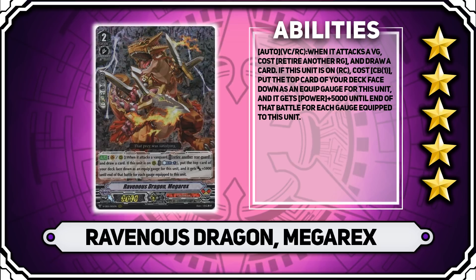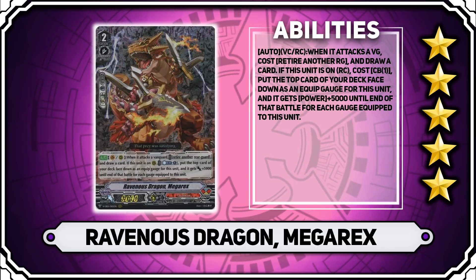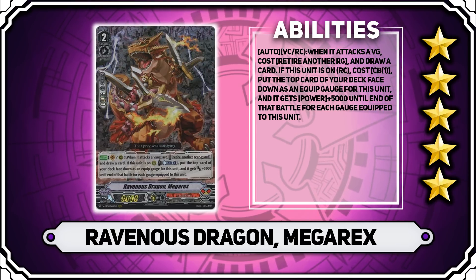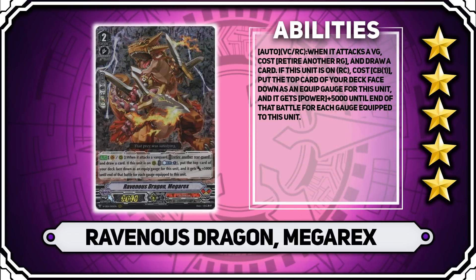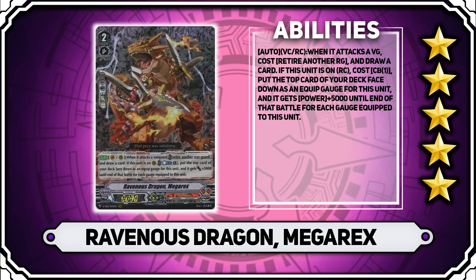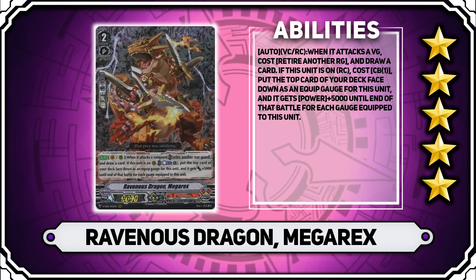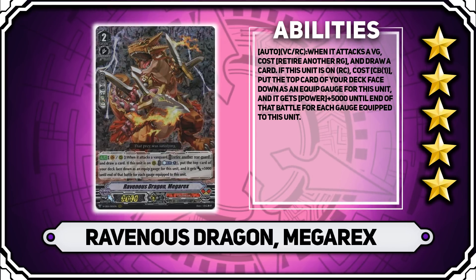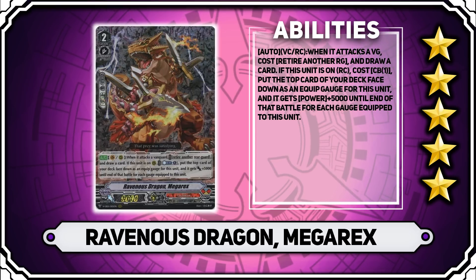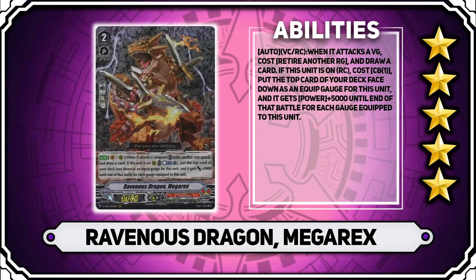One of the most notable grade 2s is Ravenous Dragon Mega Rex. It has the ability on vanguard or rearguard that when it attacks a vanguard, you can retire another rearguard and draw a card. If this unit's on rearguard, you can counterblast one and put the top card of your deck equipped to this unit as a gauge, and it gets 5,000 power for each gauge equipped until end of turn. Sometimes you can get 4 or 5 cards equipped at once — it combos really well with Giga Rex and Blight Tops. You can stack several gauges and counterblast two while attacking, sacrifice Blight Tops, add three cards to your hand, and sometimes hit 25,000 power. It's a massive card on your field. 5 stars for sure.